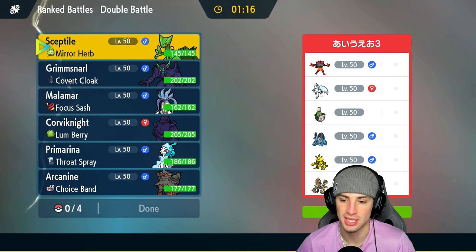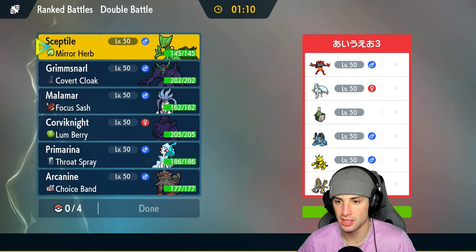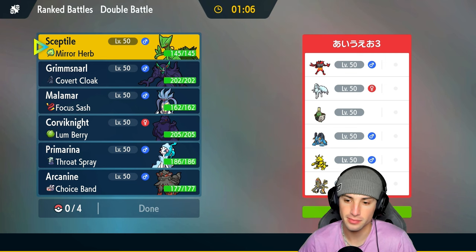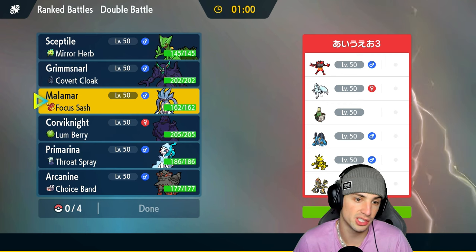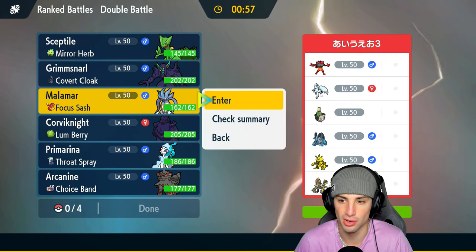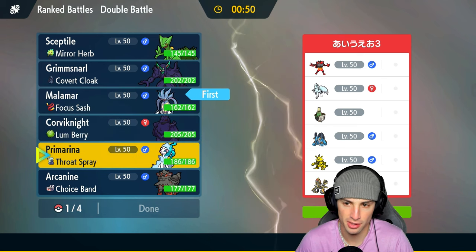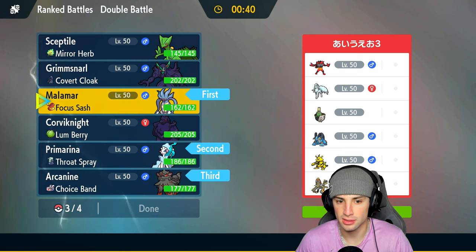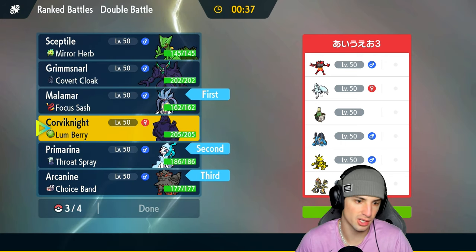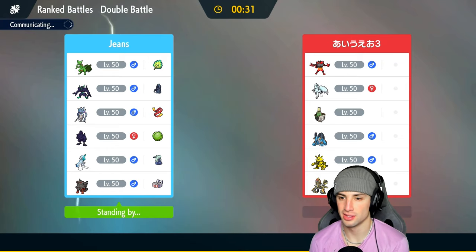Now we're hopping into our second match, going up against Incineroar — tough little Pokemon especially when we're using Sceptile. On top of that they got Ninetales, Cinderace, Swampert, and Electivire with Kommo-o. Do I think they lead Incineroar? There's a possibility, but I might just go Malamar. I think going Malamar could be pretty good, especially if they lead Incineroar. I don't really like Sceptile here with Ninetales and Incineroar on their team — it looks a little rough.